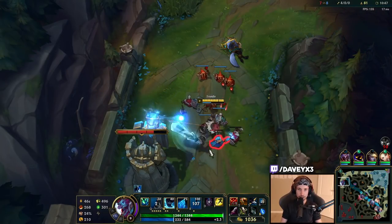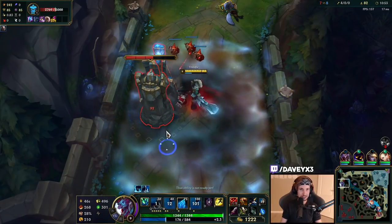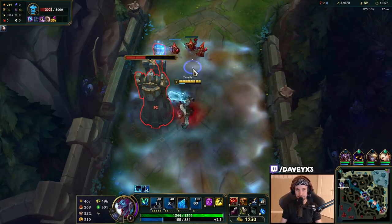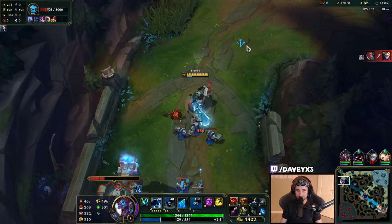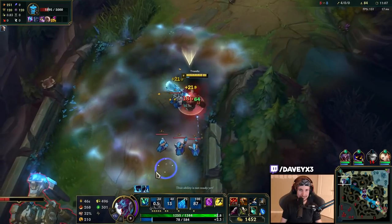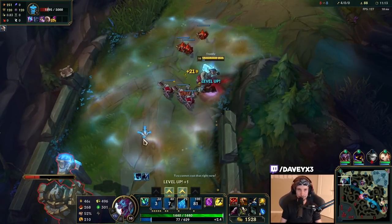Even if Warwick's ultimate lands in time, it still doesn't matter because I would still tank him with my ultimate. Warwick tried to save his ultimate so he could heal up more from it, but we have the ability to kill him before he can even pop it. Even if he does pop it, my ultimate will tank it anyway — so it doesn't work for him.